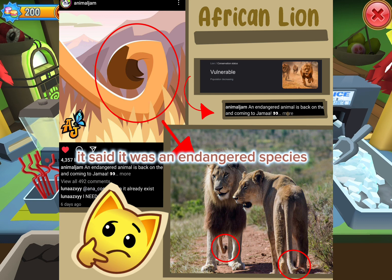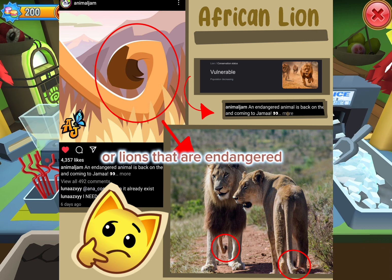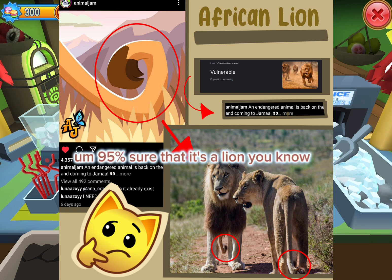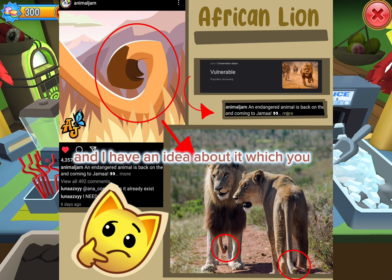In the post it said it was an endangered species, so I looked up endangered species that are lions, or lions that are endangered, and that came up. It might be a different lion, but I'm about 95 percent sure that it's a lion — no other animal really has a tuft tail like that.